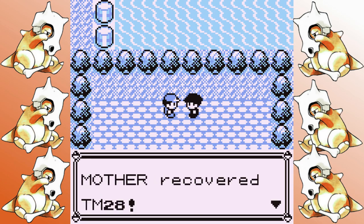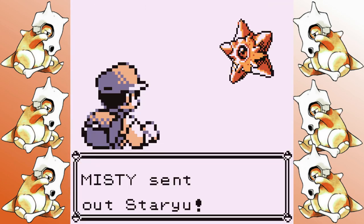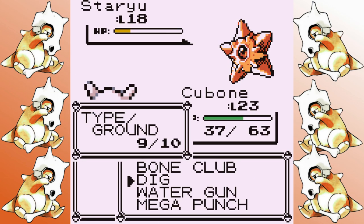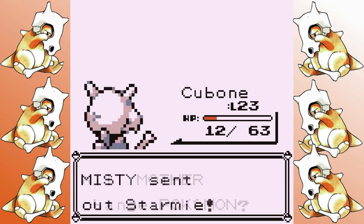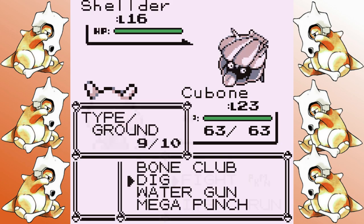I pick up Dig — a 100 power STAB move for Cubone — and I decide to gauge the power level of Misty, because I feel like we're going to have to skip her. It turns out I did know, and we get absolutely destroyed before I beat up on the other trainer in her gym before heading down to the SS Anne.